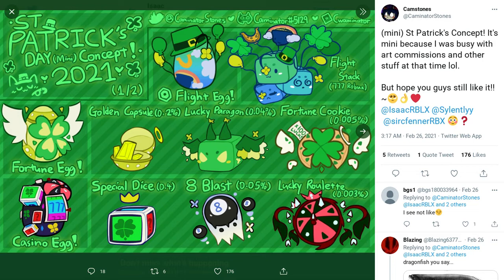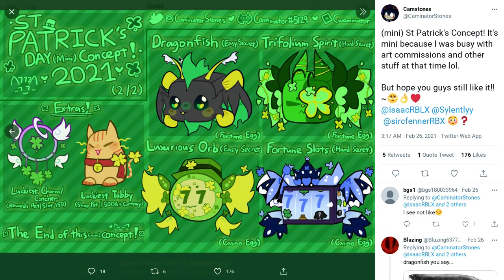Then we have the casino egg. We have the special dice, the eight blasts, and the lucky roulette. And then if we go over here, we have some of the secret pets — so dragon fish, that kind of does look like an easy secret pet. Trifolium spirit, trifling spirit, the luxurious — they still look like two decently good easy secret pets. That's why I stacked up with so many easy secret pets so I could trade for a whole bunch of the new secret pets and then try to make a shiny one, hopefully maybe.